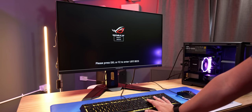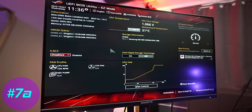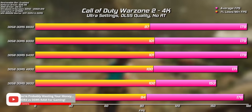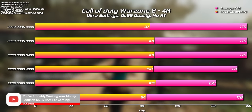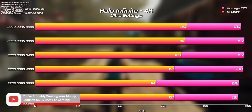Getting to the BIOS in the first place is ridiculously simple: just restart your PC and mash the delete key and wait for it to appear. Once it is open, the first of the three changes to make is to enable the XMP or Expo memory profile on your RAM. If you choose not to do this, chances are you're going to be running a much slower RAM speed and could lose a fair chunk of FPS in certain titles like Warzone.